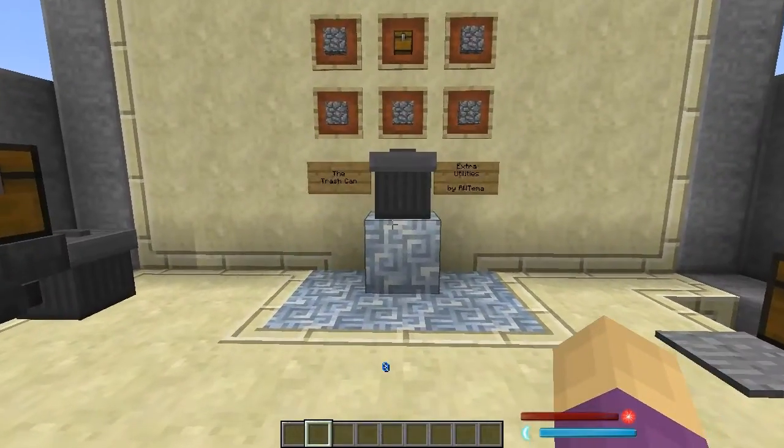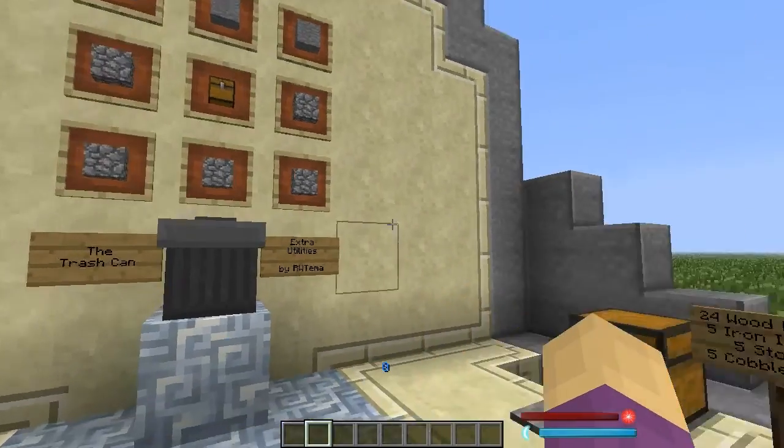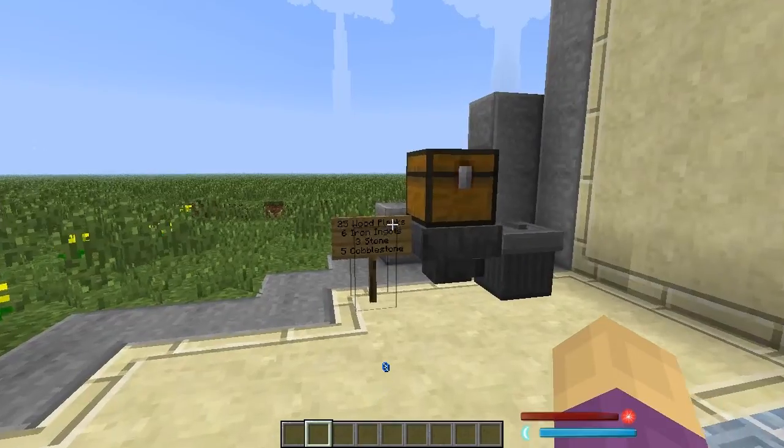Now, I know this isn't a long episode, and there's going to be variable length Hot Blocks episodes, just because some blocks are much more complex. I have to say that I admire RWTema for putting something as simple as a trash can into Minecraft. It's something I really think should be in the vanilla game, just like so many other things in Extra Utilities. It's a simple thing — it requires no technology, no magic, nothing. You want to throw something away. And if you're accidentally throwing things away on a regular basis, you have a couple of solutions.